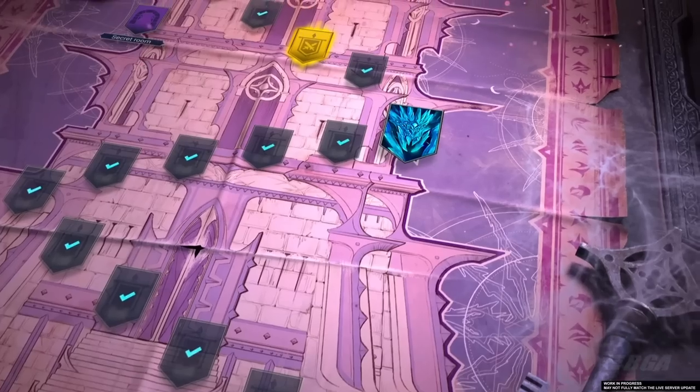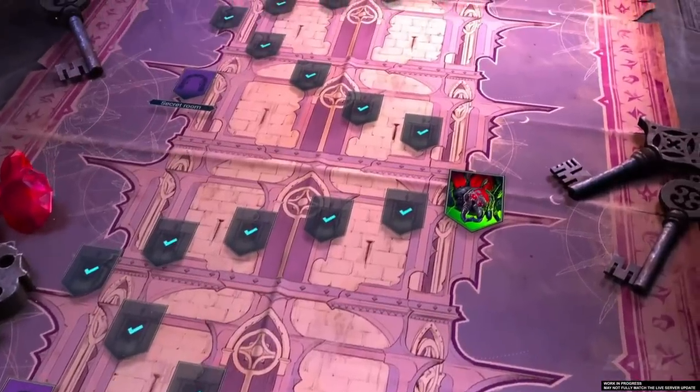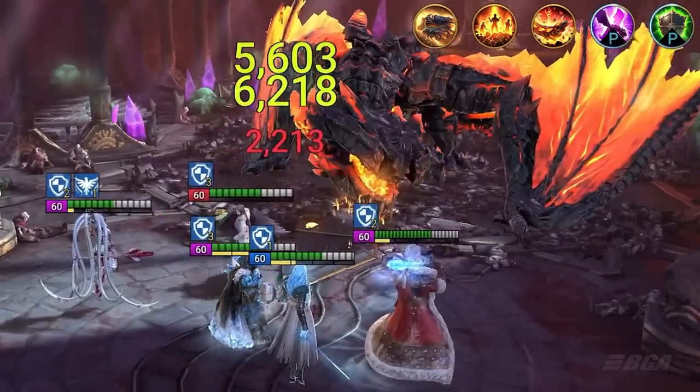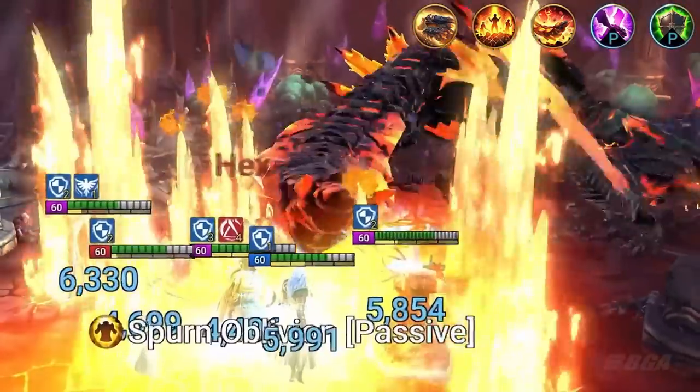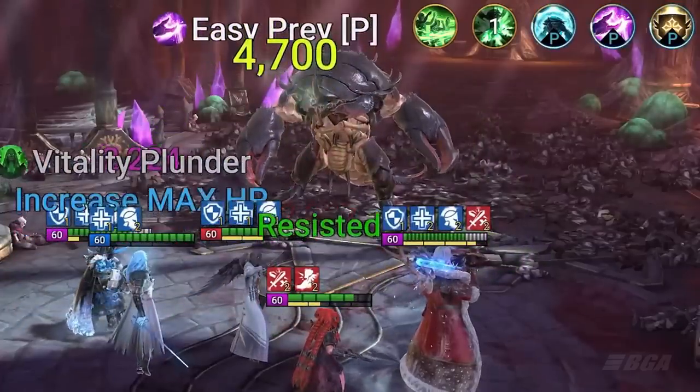Talking about the game, the devs show tremendous love — in fact this month Raid got their biggest update ever. The main event is already going on, it's called the Doom Tower and it's basically a giant tower with 120 floors, secret challenge rooms, and 12 badass bosses to take on.